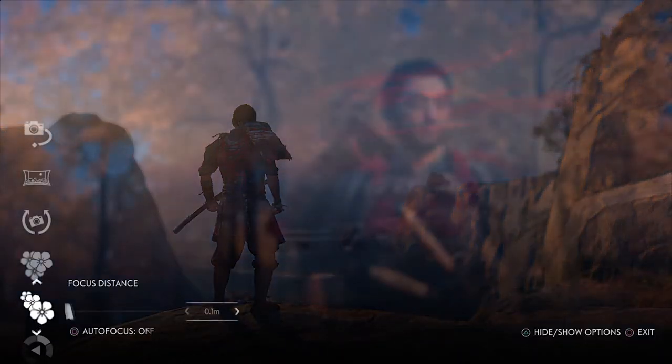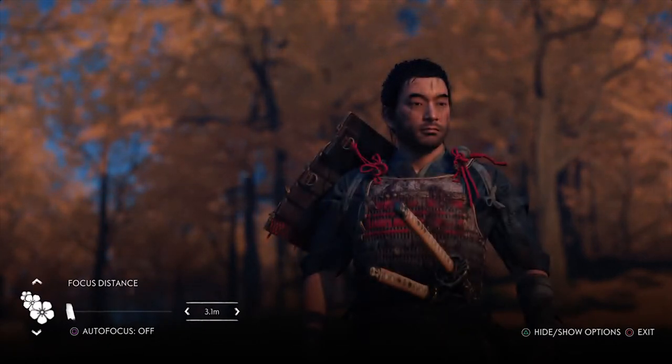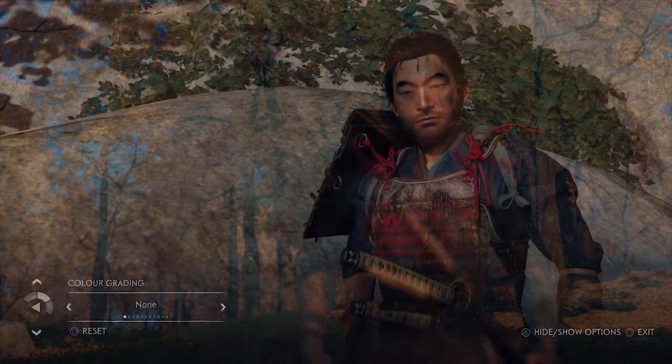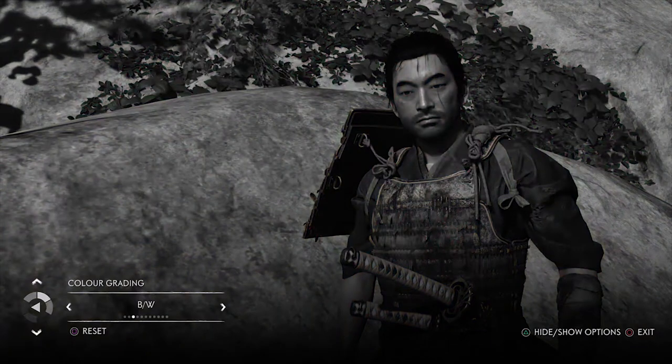Next we have focus distance. You can thankfully auto focus, which is really handy because we don't always want to do that manually, but you can do it manually and switch it with the square button. Next we have colour grading, which is basically filters. There are various different coloured filters which you can use to give your image a nice split-toned effect.